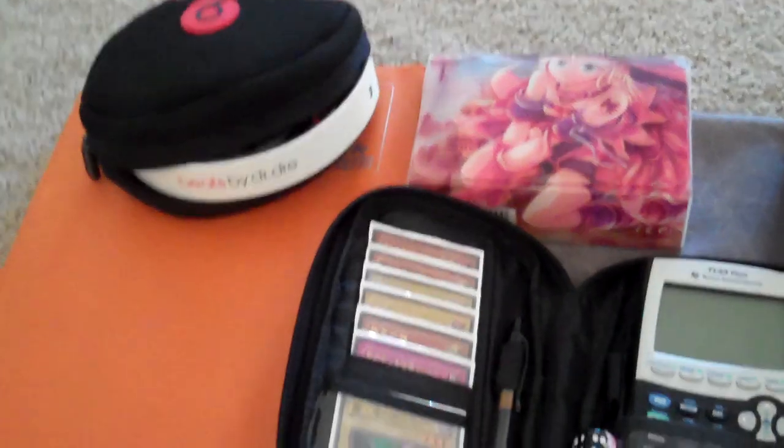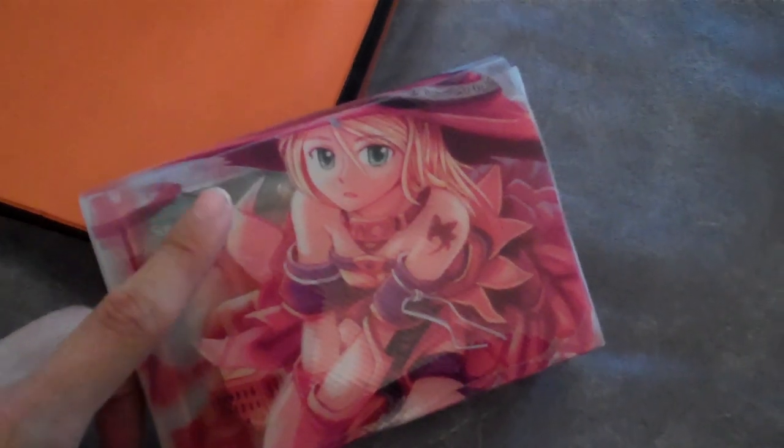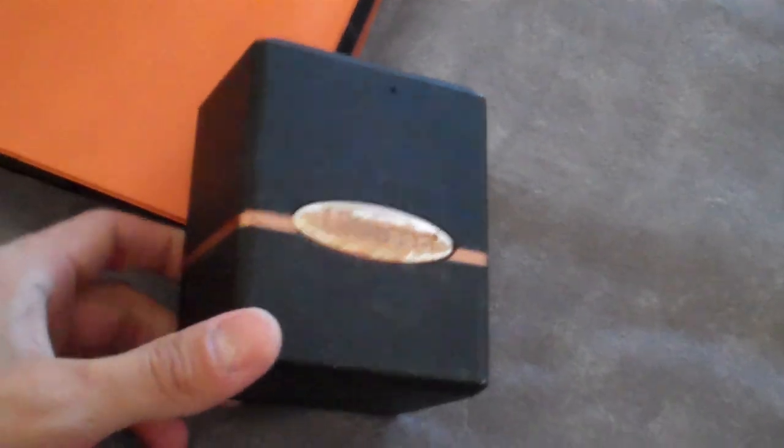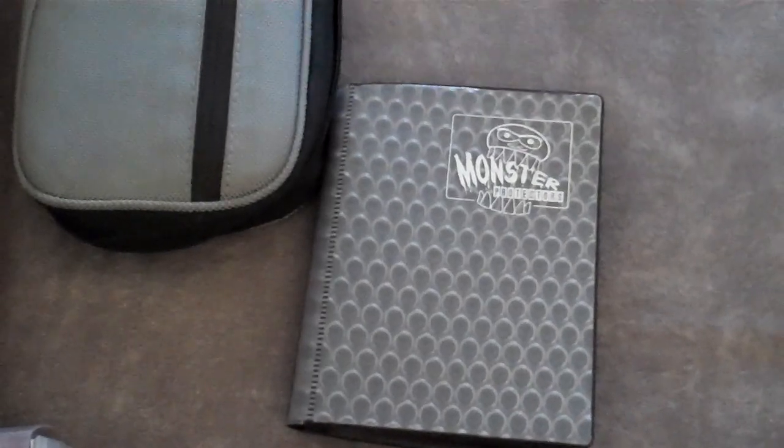I'm looking for more calculator cases - this is my own personal one, it's not for trade. I'm also looking for more double deck boxes, either the ninja girl, dragon, whatever ones you have - let me know, this isn't for trade either so please stop asking. I'm also looking for more Ultra Pro deck boxes. I can get little mini monster binders - they'll be a little more expensive than eBay but I can get them for you.